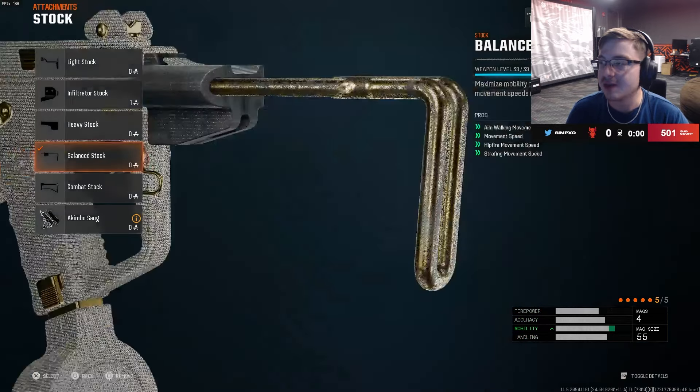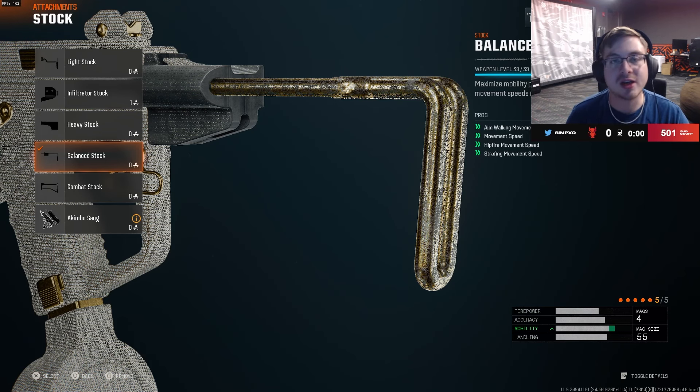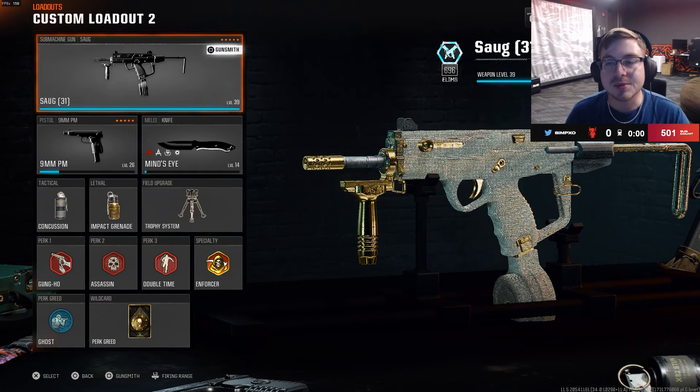Last but not least, you're going to want to throw on the Bounce Stock so that you get all the movement speed and aim walking speed buffs. You want to be strafing like an absolute madman, moving like an absolute demon on the map with the sub, so definitely throw these on.